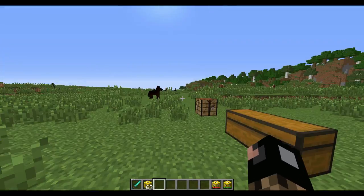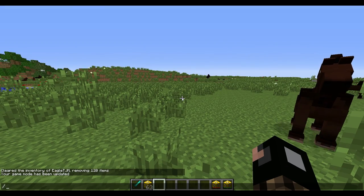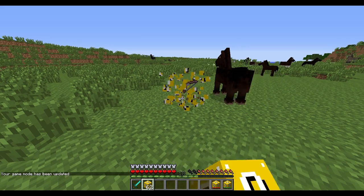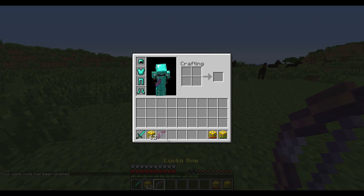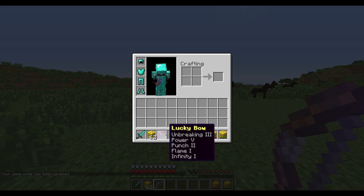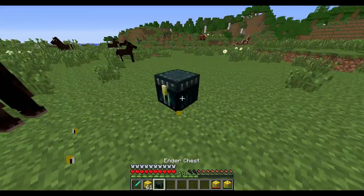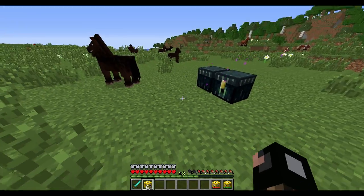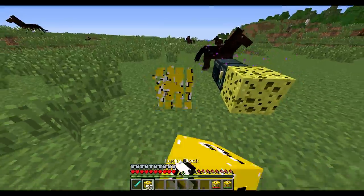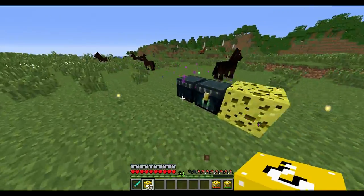I'm going to go straight into what everything does. I'm in creative. Normal Lucky Block. Lucky Bow — Lucky Gear is enchanted with the most stuff: Infinity, Flame, Punch, Power, and Unbreaking. Ender Chest, because why not? Sponge, because it's kind of useful. Enchantment Levels — very useful. Look at all those Enchantment Levels.